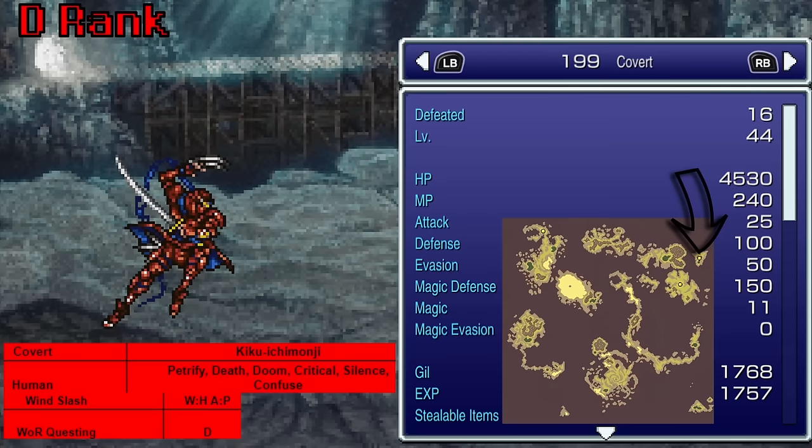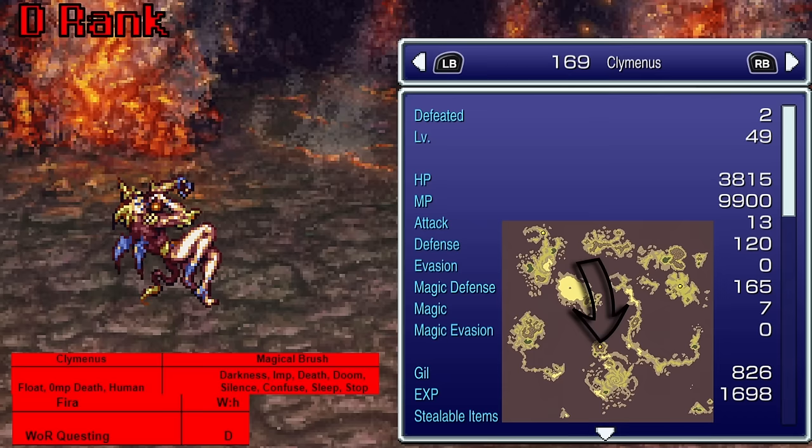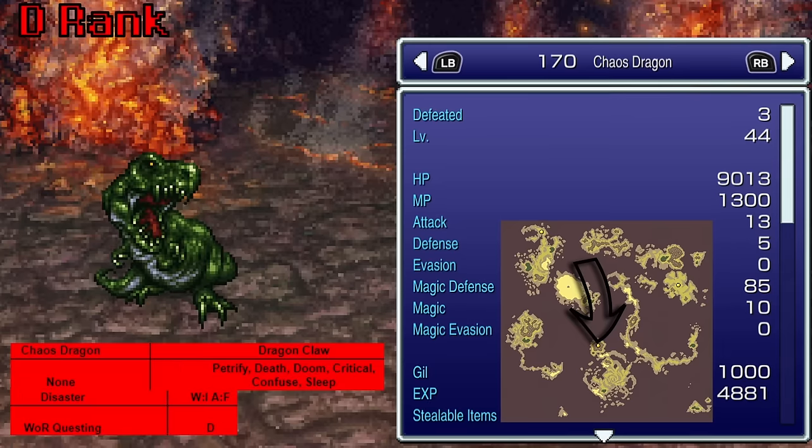Covert, found in the Zone Eater, only gives Wind Slash — the only reason the Wind Slash thing would be worth it is for Wind Slash Gau, but there are better ones with resistances if you want that. The Coral Cat will also teach Blaster — what is it with these cats and instant death attacks? The Climenus, found in Phoenix Cave, teaches Fira. That's a long way to go to learn a tier 2 spell. The Chaos Dragon, also in Phoenix Cave, teaches Disaster — it inflicts Blind, Imp, Doom, Silence, Confuse, and Float to one or all targets with a hit rate of 62. It's kind of like bad breath, really.